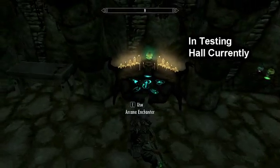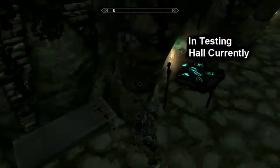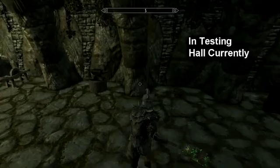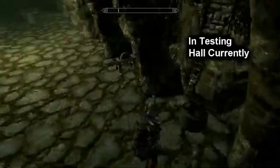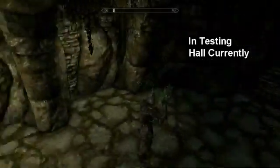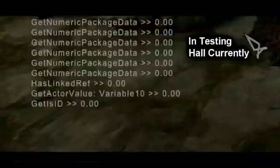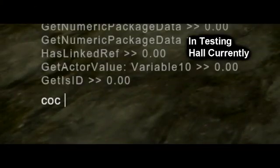You even have the ability to craft. To get out of the testing hall, simply type the teleport command — for example, Riverwood.